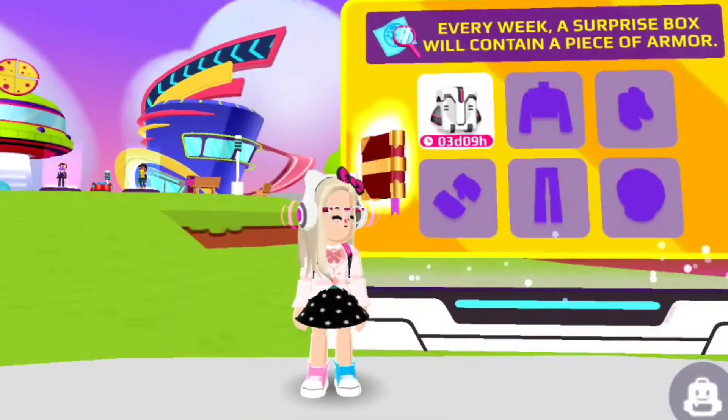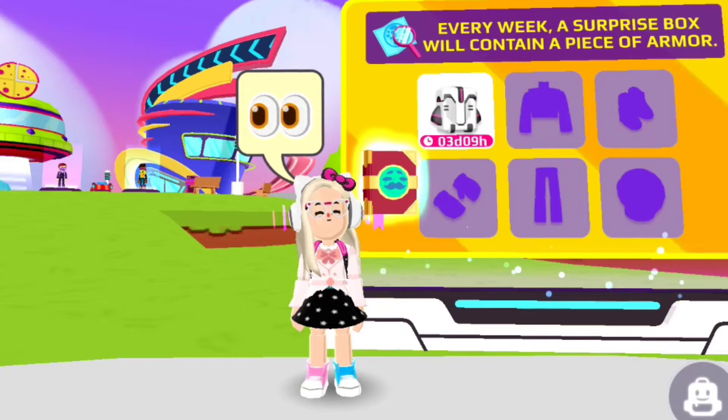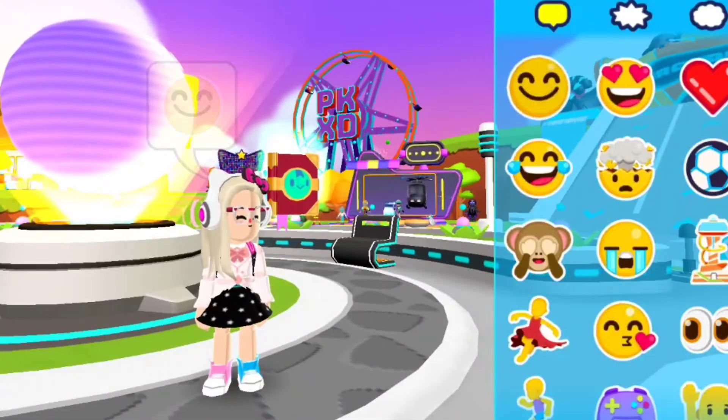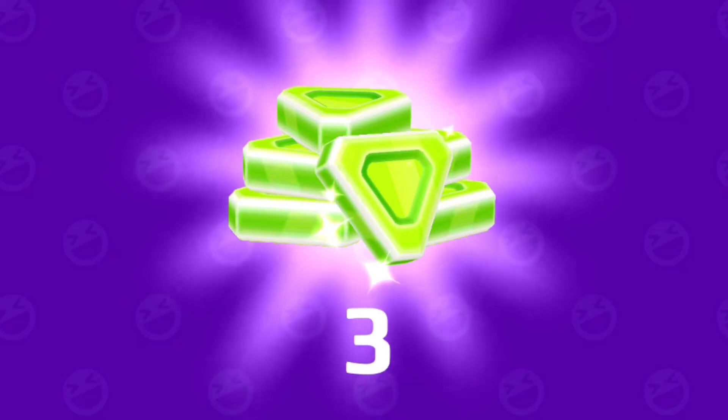Hey guys, I want to tell you that you can get astronaut armor by collecting surprise boss boxes every week. This is where you can find and get the first piece of armor. Now I will show you the four secret boxes.